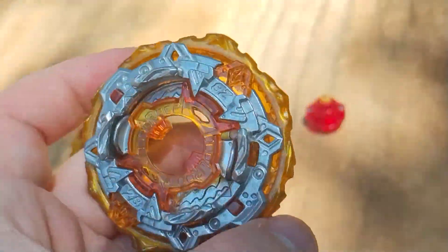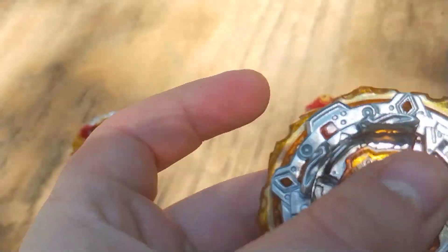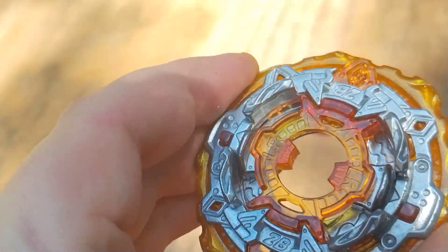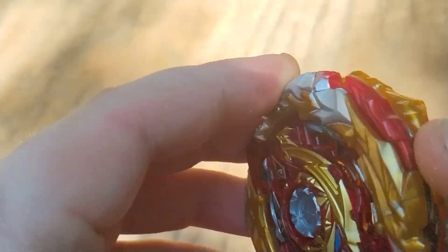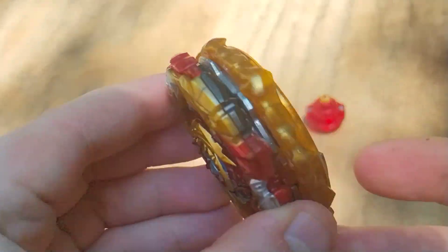So this is 2B. This chassis has two modes. One of these modes is free-spinning, and the other mode stays still. Let me show you — it does not move. I think they call it the defense mode. When you flip it over, it's free-spinning.